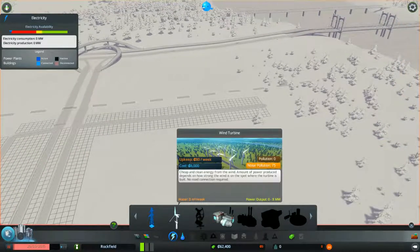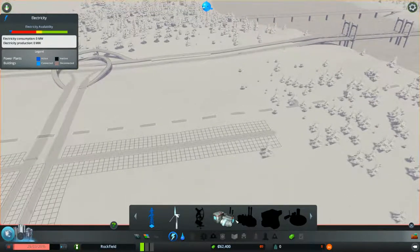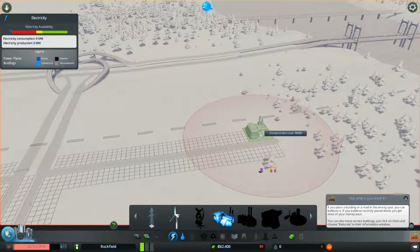You have the option to go green with wind turbines, but I'm not going to do that. So I'll build a coal power plant. You can see the red circle — that indicates noise pollution and land pollution, shown by the oil and headphone icons. You do not want to build residential areas inside those circles.